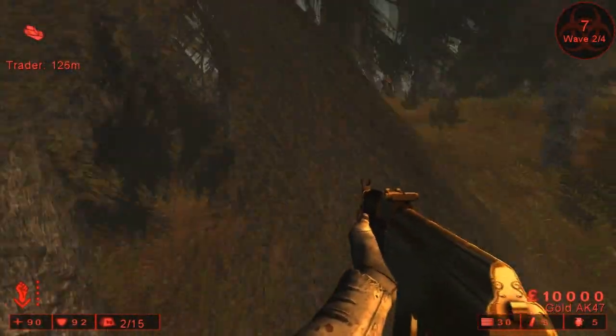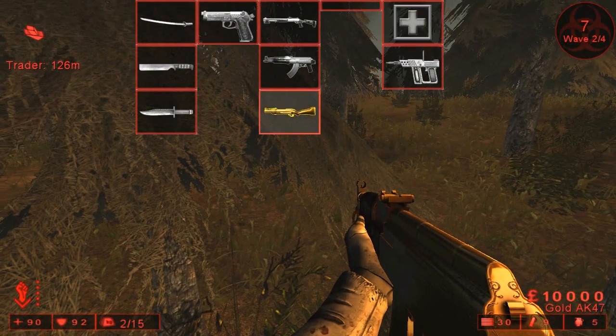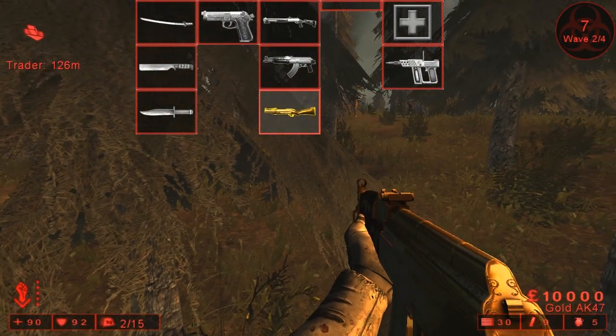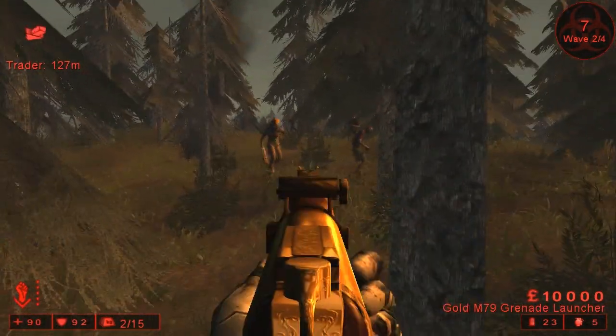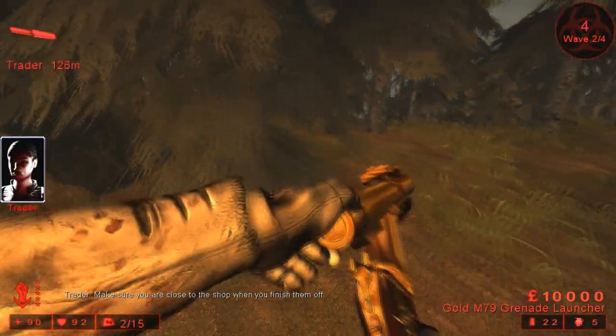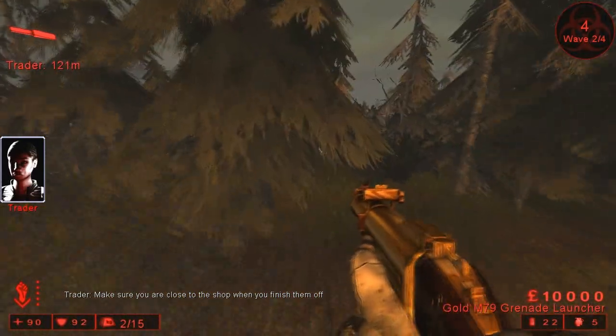It's up to you if you want to buy it or not. It's 7 euros, at least in Europe, that's how much it costs. The fourth weapon is this weak grenade launcher. And that's it — only four weapons.